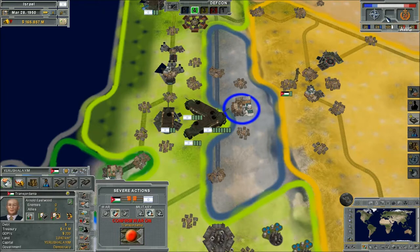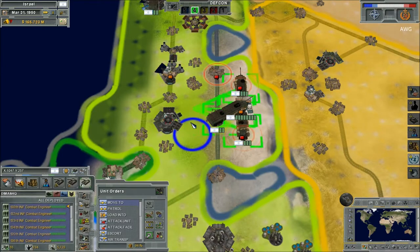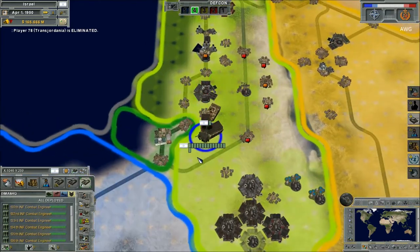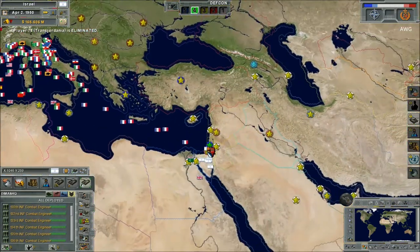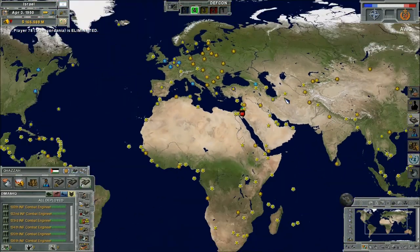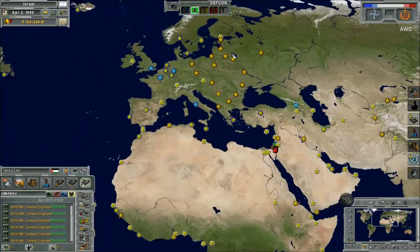Let's get the show on the road and declare war on Transjordania. Let's see who's gonna hate me. NATO has more nations than the Warsaw Pact does. There goes Transjordania. Palestine is up next — they're also part of the Warsaw Pact. A lot of Warsaw Pact nations are mostly Eastern European, I think everybody knows about that.